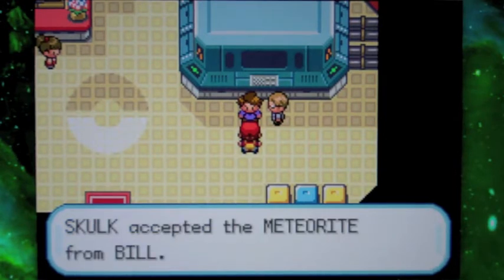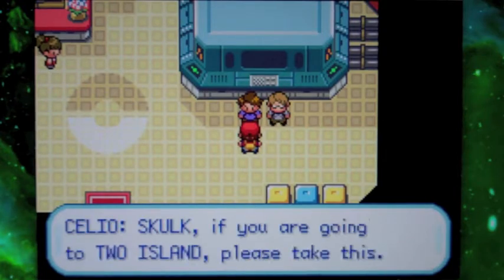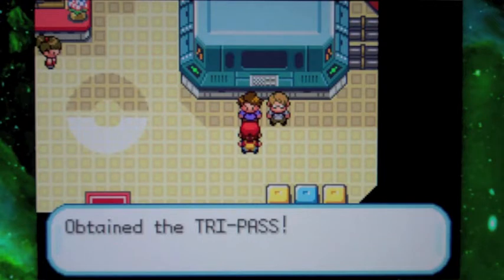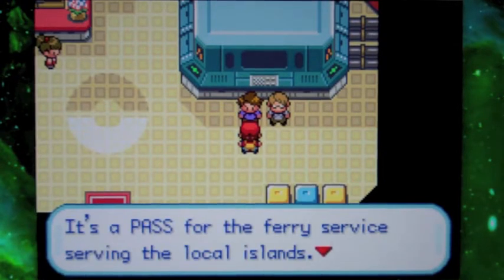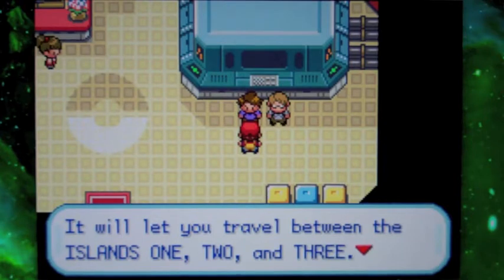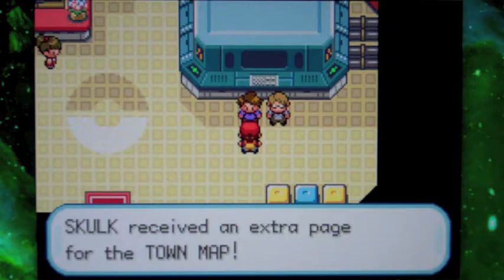Apparently on Two Island there's someone we have to give a meteorite to. We also get the Tri-Pass, which allows us to sail to Boon Island and Kin Island too. And I believe we also get a map of the Sevii Islands — there it is.